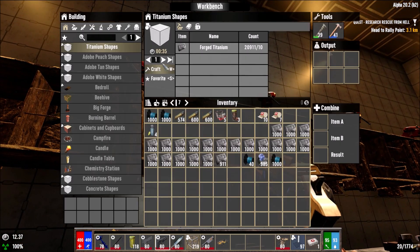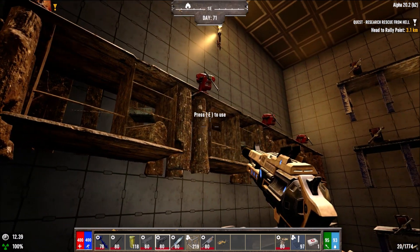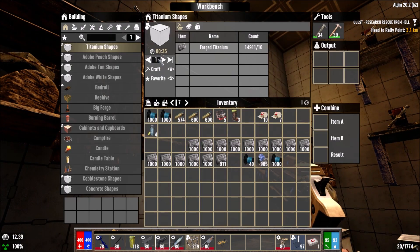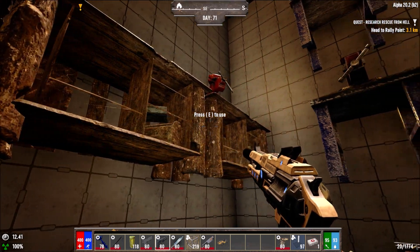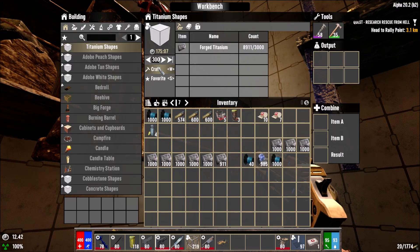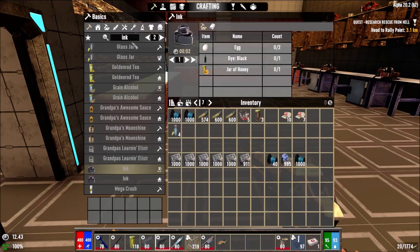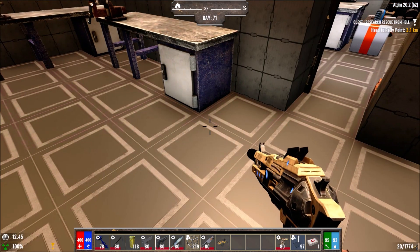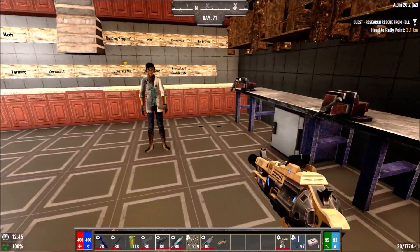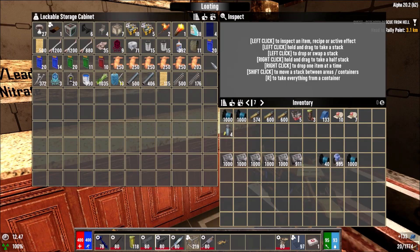I can make 300 each, but I need to be careful — I need titanium to make myself the power armor. If I use up all these shapes now we won't be able to do that. For the power armor I need military fiber, and I think I do have a ton of military fiber here. We could make more just by scrapping a ton of stuff.